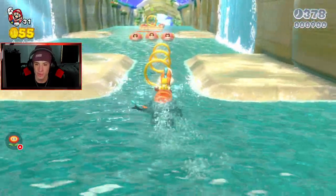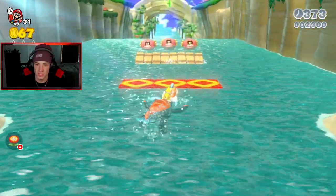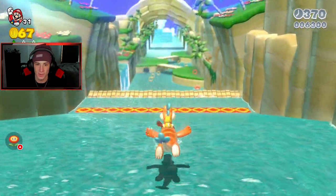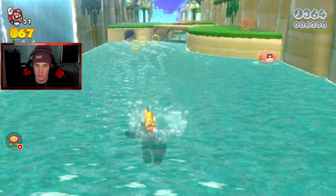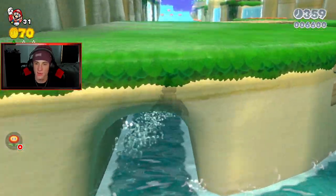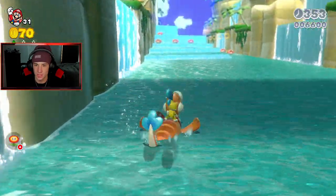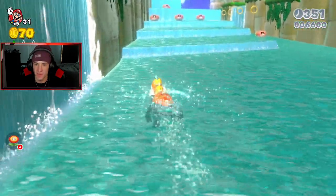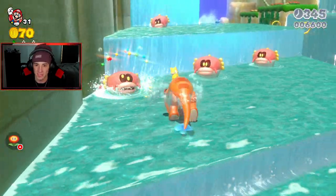Oh yeah, let's get it! You can dash by pulling forward. The graphics are so nice — the water looks gorgeous, it really does. Jump here and there's our first green star — got it! I kind of want to head over there. I know we're gonna have to do this level twice.